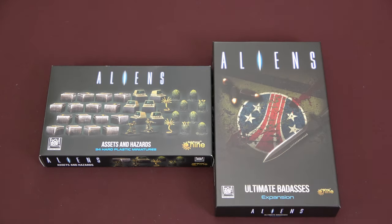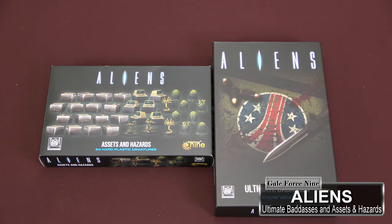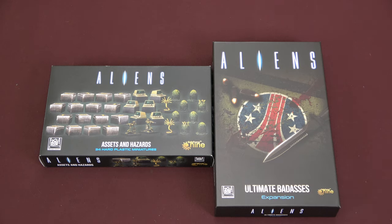Hey guys, welcome back to Moe's Game Table. Today we're going to look at the third and final piece of the Aliens: Another Glorious Day in the Core bundle that I got from Gale Force 9. We've got the Ultimate Badasses expansion and the Assets and Hazards. So we'll take a look at each of those starting off with the Ultimate Badasses expansion, finding out what that one's all about.